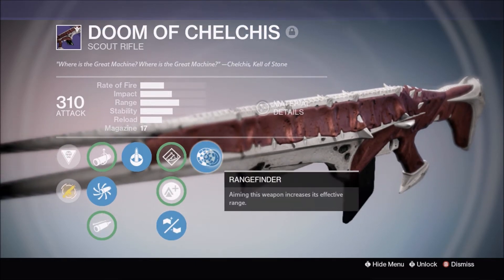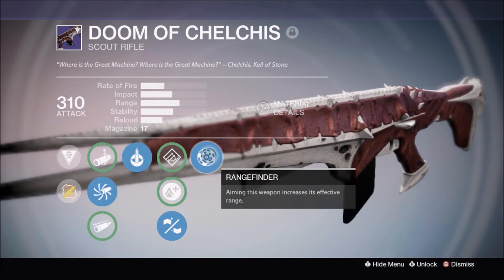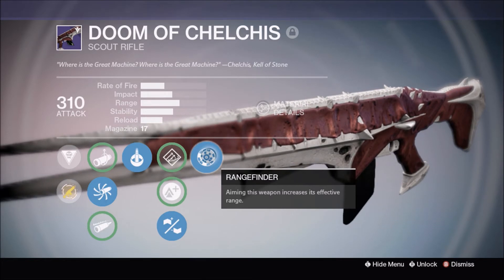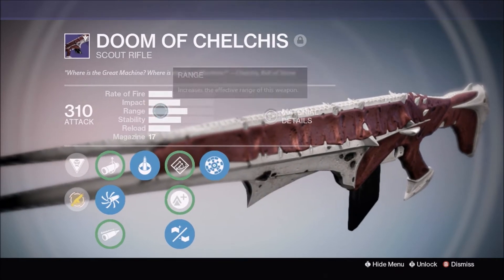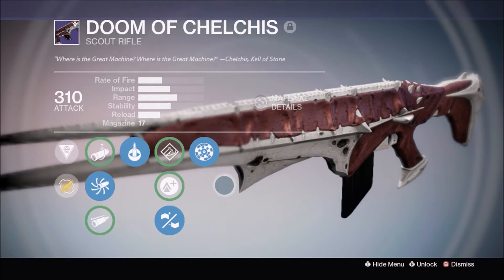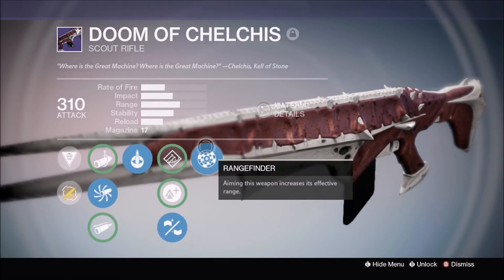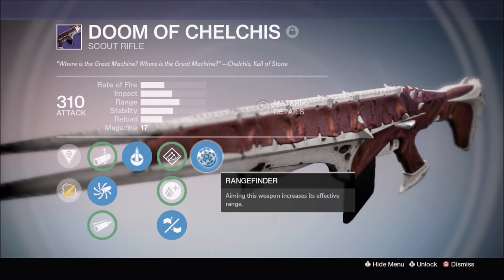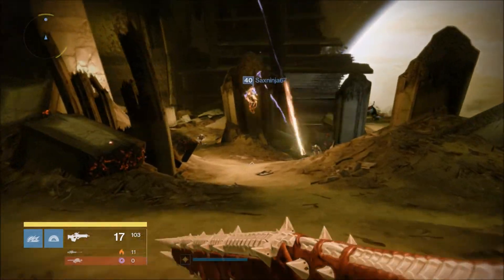The last perk slot has range finder and full auto as the two best options. Range finder increases the range and damage falloff of the weapon, which is helpful for a scout rifle in PvE. For PvP I really wouldn't recommend this weapon — the only scout I'd recommend for PvP would probably be the Mida Multi-Tool. For PvE though, this weapon is solid.